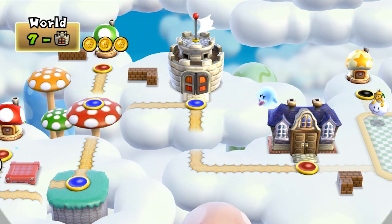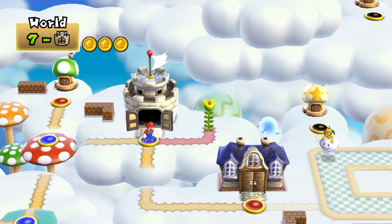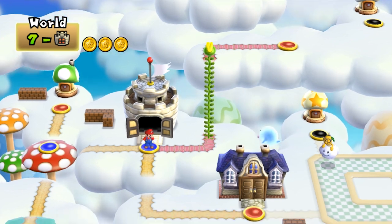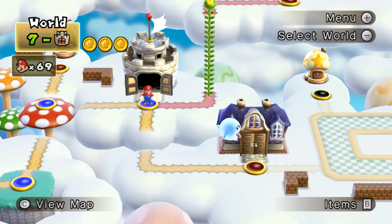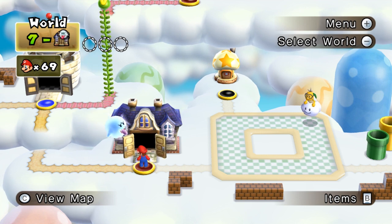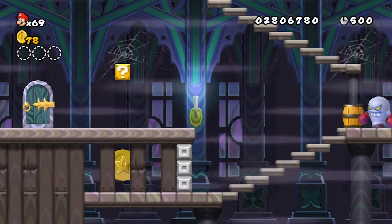I believe this secret exit will take us to 7-6. And if we beat that, it actually takes us to the castle at a different entrance, which is fairly interesting because I believe that entrance takes you directly to the boss of that castle. We're not going to make use of that, though. Instead, we're going to head down and make our way to the ghost house. 7-6 is technically the last level before the castle in this world, so we will be doing that one last.